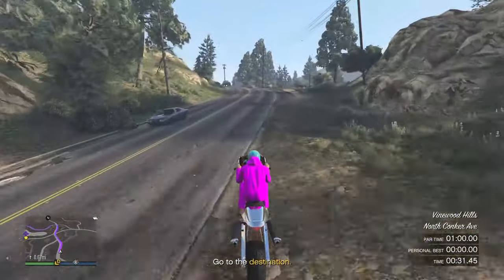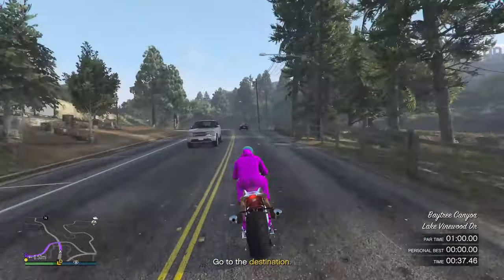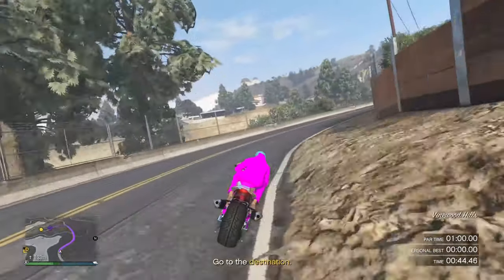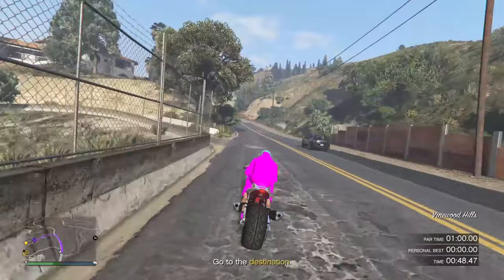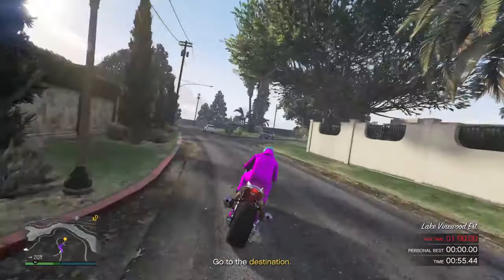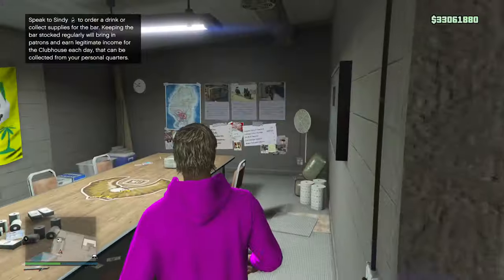This part of the time trial is a little hard because these cars spawn out of nowhere — high blood pressure probably guaranteed. Watch out for these obstacles right here — I actually dodged them this time. You see those deers? They almost got me too. The day I actually get taken out by an animal in this game on a time trial, you're never going to stop hearing about it. But look — a hundred thousand dollars in the bank, we survived with two seconds to spare!